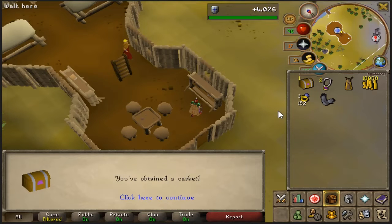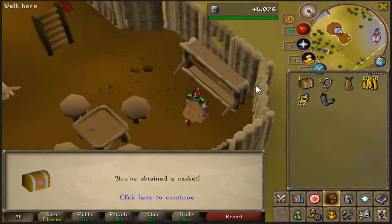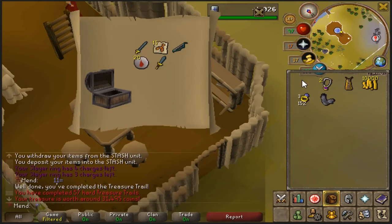And there's another hard clue casket, again from Nechryaels — the task was just about completed and I got this near the end. Let's see what we get. That's just absolutely trash. Even the duplicate ones earlier were better than that. That's just disgustingly bad — 31k. Yikes.